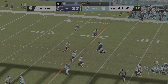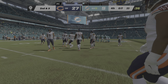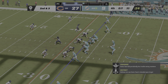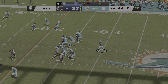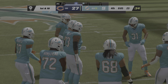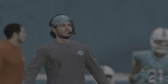Again they'll throw with Tua — complete to Hill. The Dolphins use their last timeout with 17 seconds to go. Working with second and three — Tua drops it underneath to Mostert — another first down at the Bears' 23. The Dolphin passing game rolling here late, but this one is in the win column for the Chicago Bears. Their defense really made the statement after halftime — they pitched a second-half shutout.